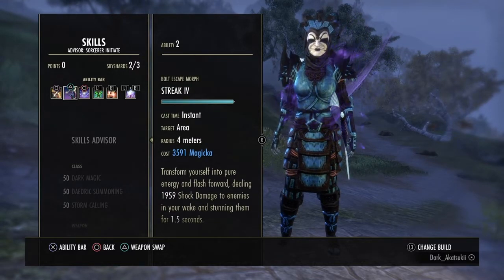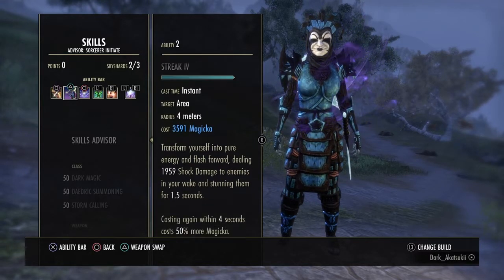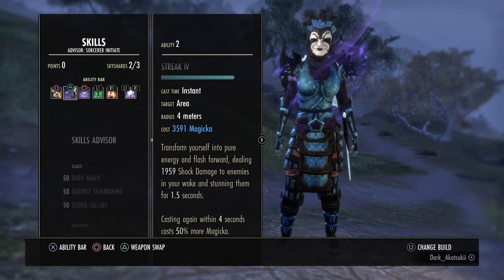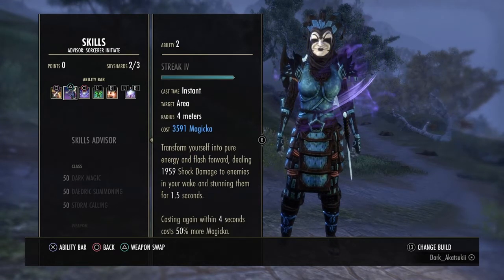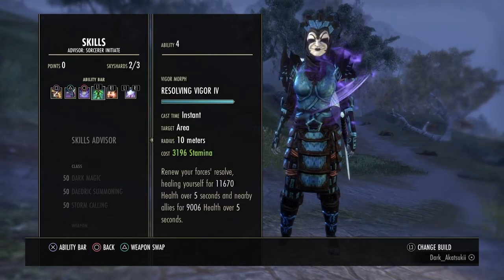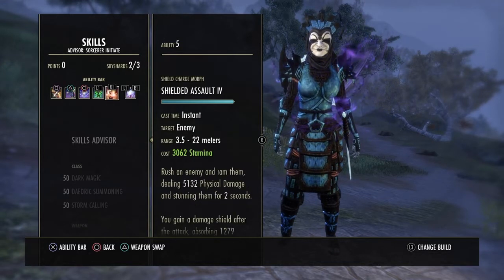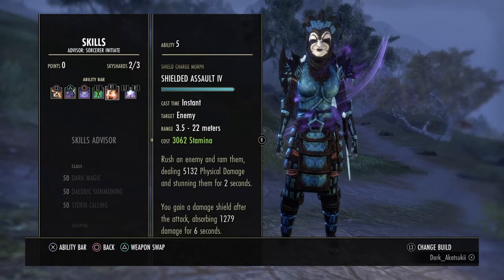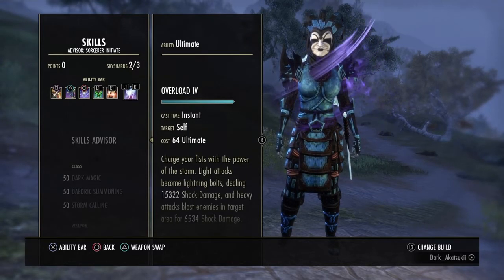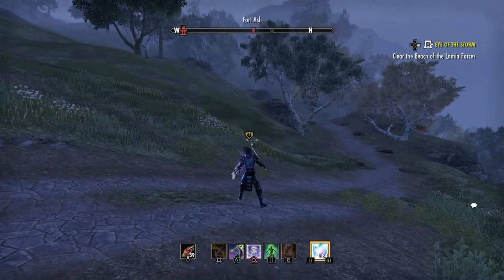For the skills I'm running Ransack, Streak — I tried to use Bolbscape but I couldn't get used to it, I keep hitting it to stun enemies and they gotta be really close to you, so I went back to Streak. Bound Armaments, Ice Shield. On the front bar ultimate you can run Dawnbreaker if you want, but I'm running Overload.